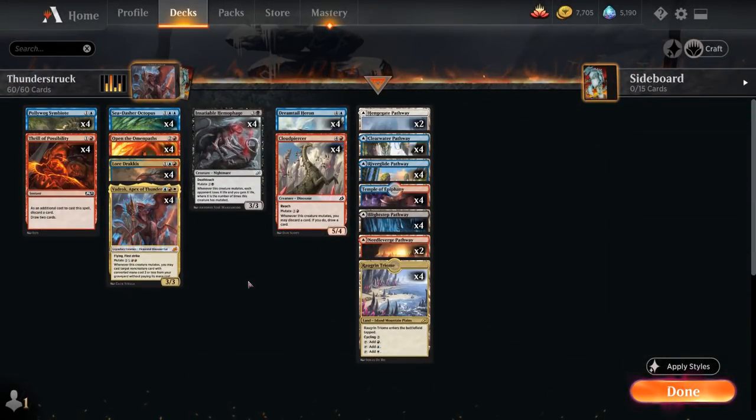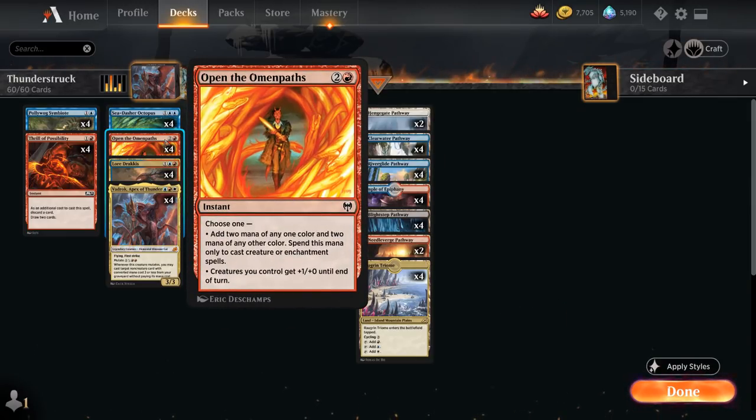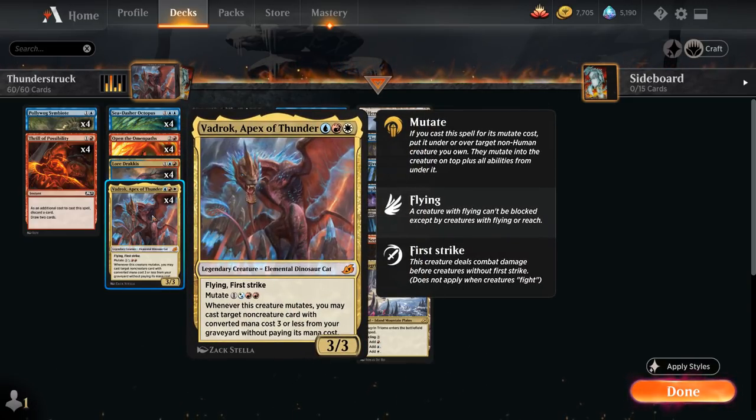The deck is made possible by one important addition from Kaldheim — an unassuming common. Open the Omen Paths is an instant for two and a red. In this deck we're always going to choose the first mode to add two mana of any one color and two mana of any other color, and we can only spend this mana to cast creature or enchantment spells. Open the Omen Paths is incredibly powerful alongside Vadrok, Apex of Thunder — the three-mana 3/3 legendary elemental dinosaur cat with flying and first strike, which mutates for four mana.